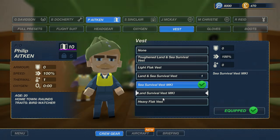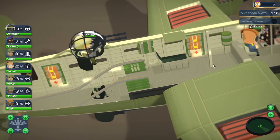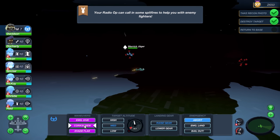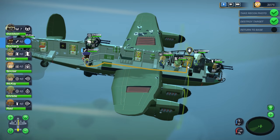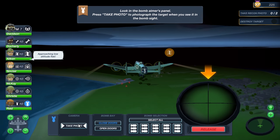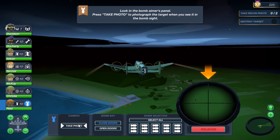Like real people, each crew member has a particular set of skills. For example, a gunner will be much more adept at downing enemy planes than repairing a damaged part of the plane. Crew members will gain experience and level up as you progress. Over the course of the missions, you'll be tasked with a variety of objectives, ranging from aerial reconnaissance to bombing runs.